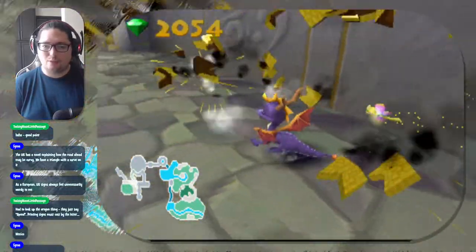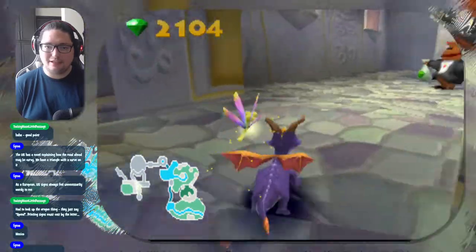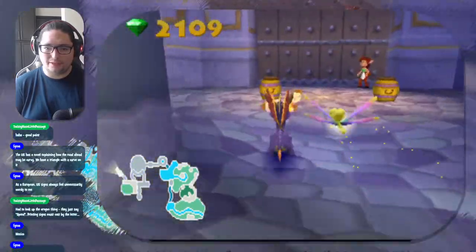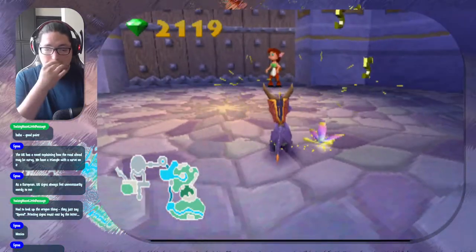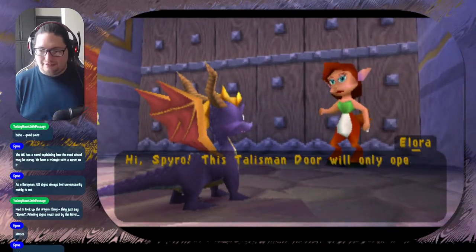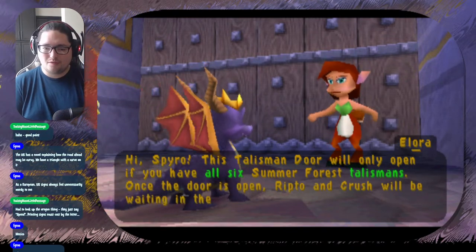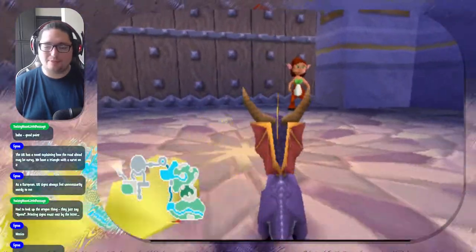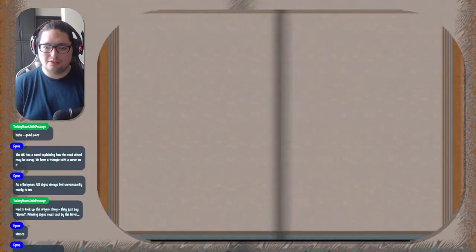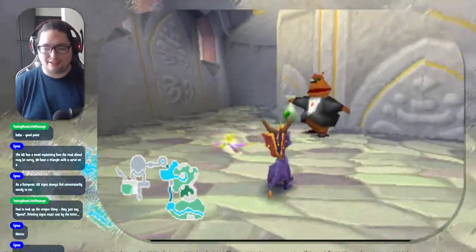All right, this big gargantuan wall here - let's just grab the gems please. Let's see - oh what's this, we got another door. Let's talk to Allura and see what this door is all about. 'Hi Spyro, this talisman door will only open if you have all six Summer Forest talismans. Once the door is open, Ripto and Crush will be waiting in the dungeon.' So this is why we need those talismans to advance. There's one more level we haven't found just yet, and it's actually behind this wall right here.